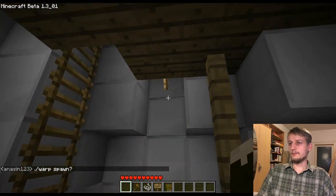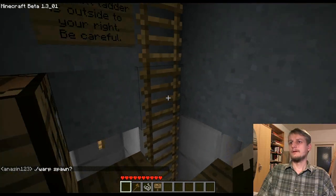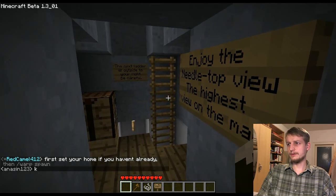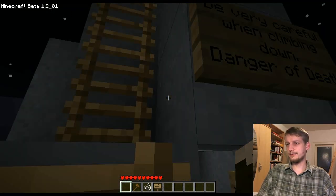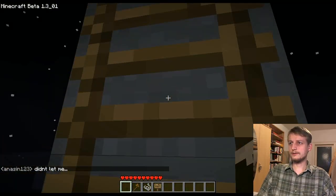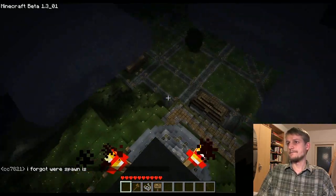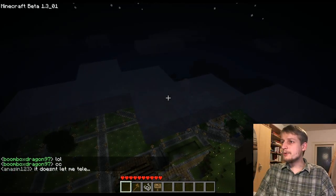Now we are entering a very dangerous area where we can climb to the needle top — the highest view on the map. It's actually so high that you cannot see any layers standing there; it's the 129th block height. It's very dangerous to be here and to get down. What you see now is clouds — I always get the view with clouds when I'm recording.